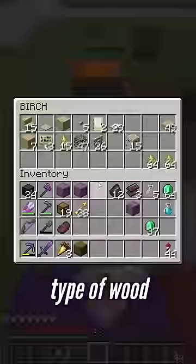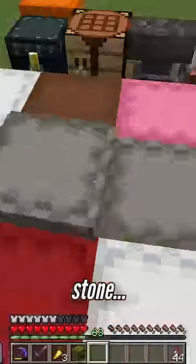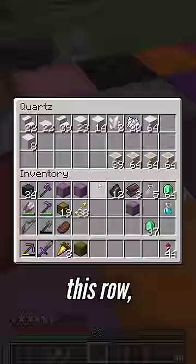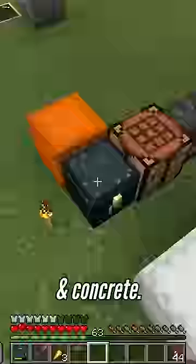The top row contains each different type of wood, and the boxes are color-coded. Next, I have different types of stone, then all the nether boxes go in this row, and the last row has all of the different colored blocks in the game, like wool and concrete.